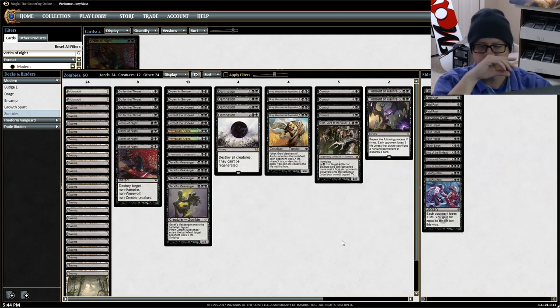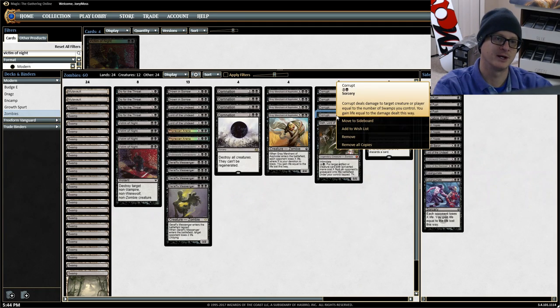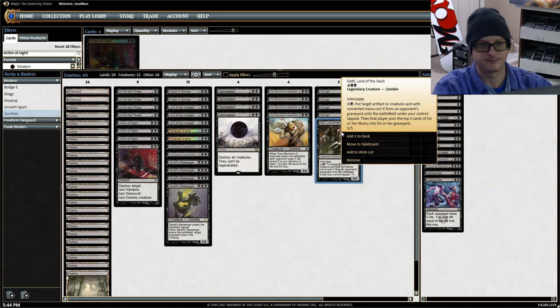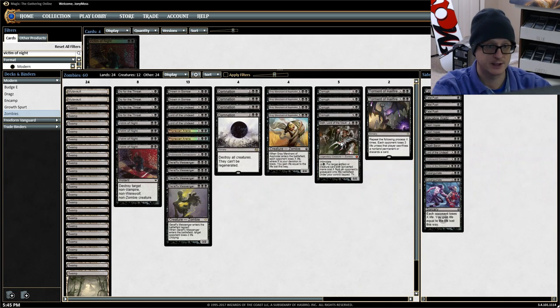When Gray Merchant of Asphodel enters the battlefield, each opponent loses X life where X is your devotion to black, and you gain life equal to the life lost. The idea is to drop him when we have a nice amount of devotion, deal that damage, gain that life, then board wipe with Damnation and bring back Grolg's Messenger for another two damage trigger. We also have four Corrupt — deals X damage to target creature or player where X is the number of Swamps you control, and you gain life equal to the damage dealt.